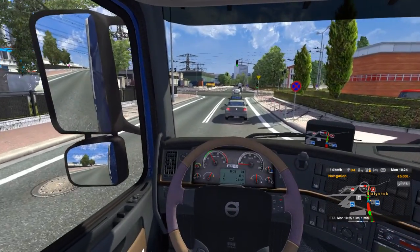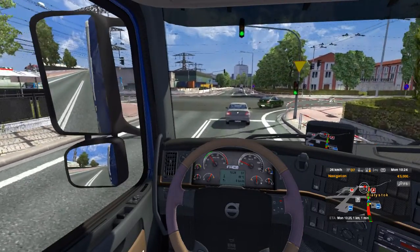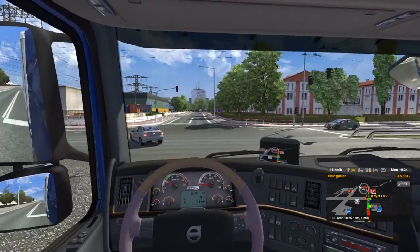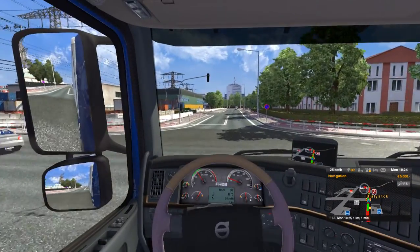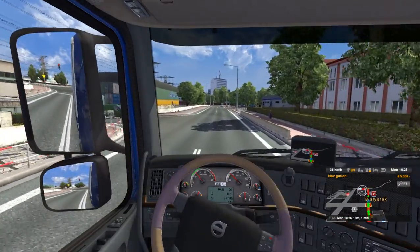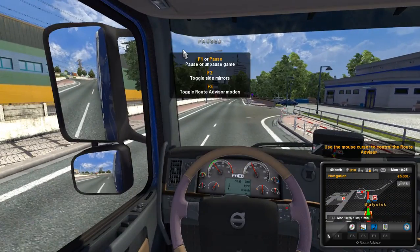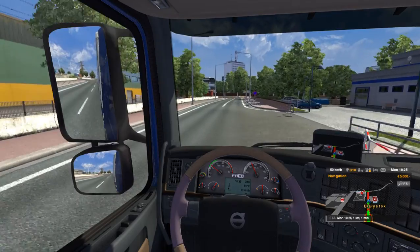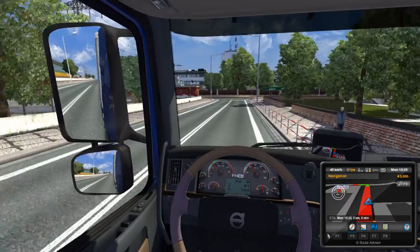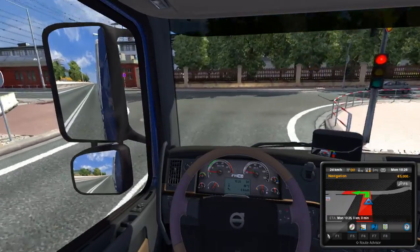We're at a light so I have to stop. Some stopping power right there! I have a realistic physics mod of some sort which is supposed to make it more realistic - I don't know how realistic that stopping is but it's dramatic. We're about to finish this delivery. I accidentally hit the wrong key - F5 - there we go, so I can see where I need to turn.